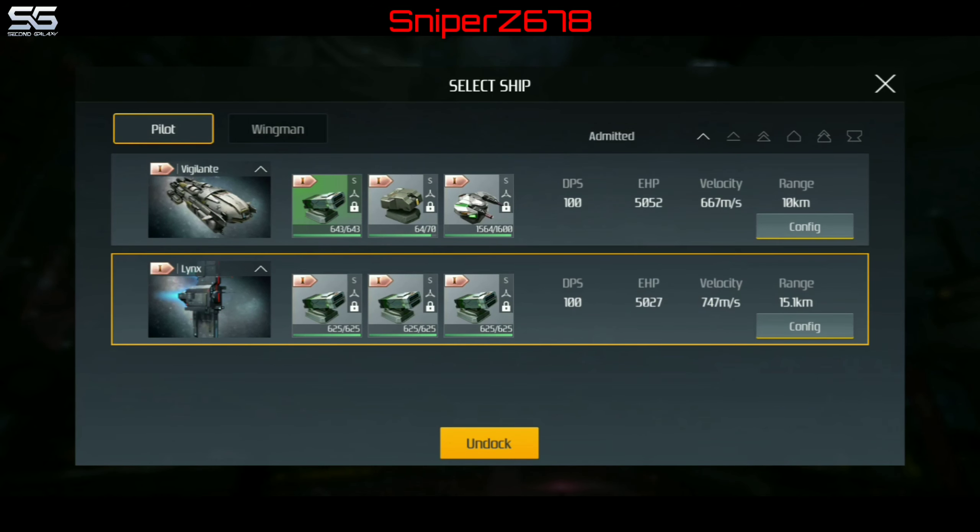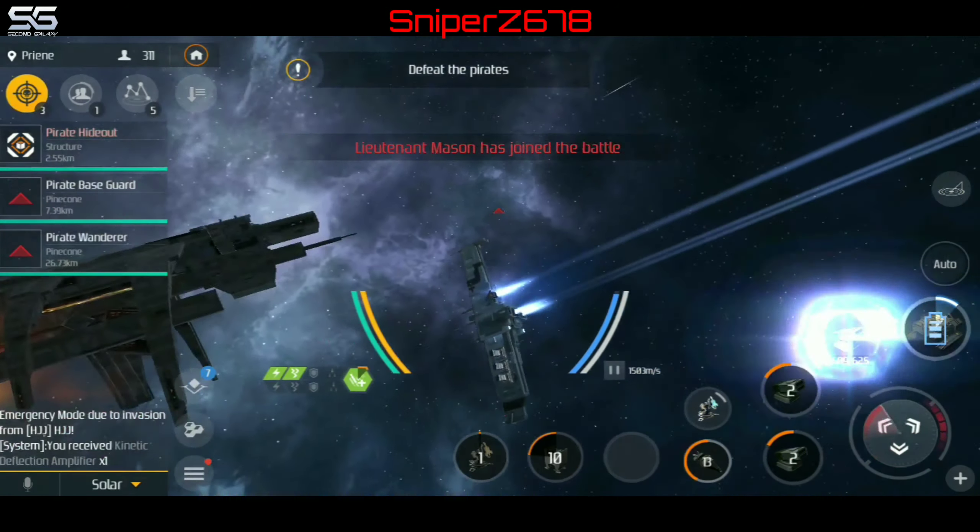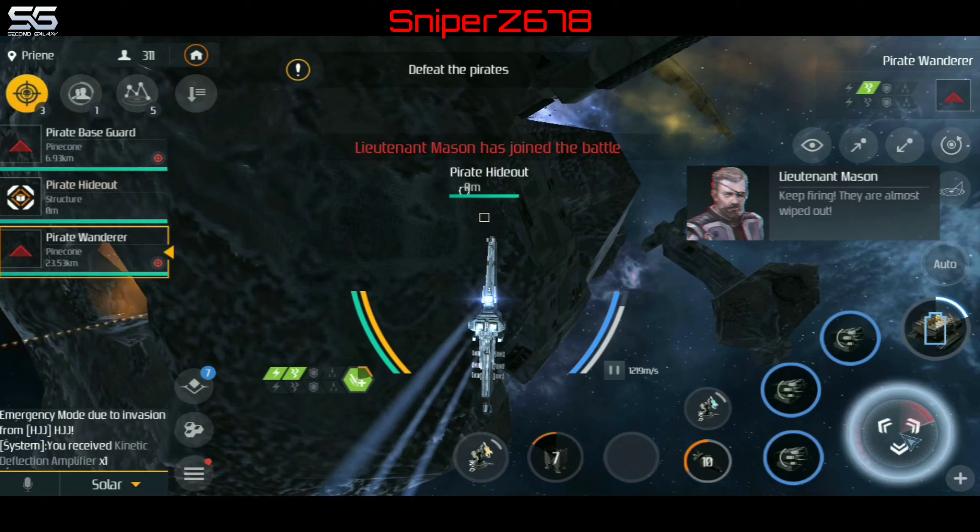Approaching target. Oh, pirate hideout. Target engage. Orbiting target. Uh oh, now we got pirate base guards. Target locked — get em. Approaching target, primary weapon ready, target locked on.